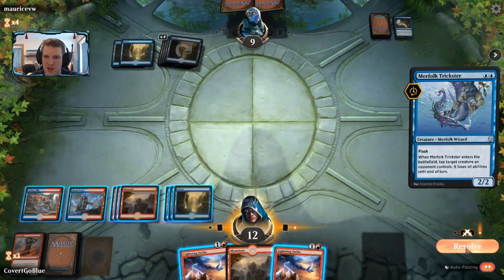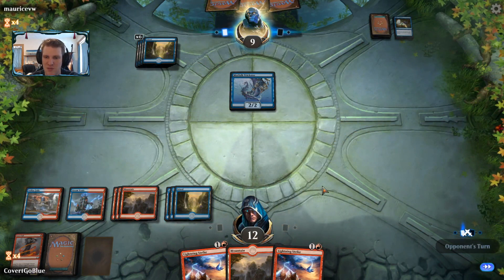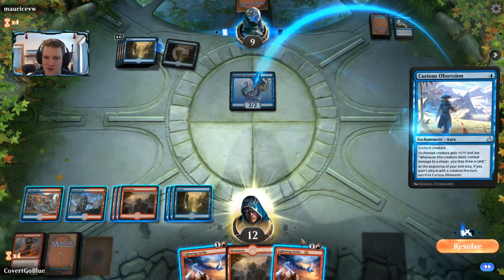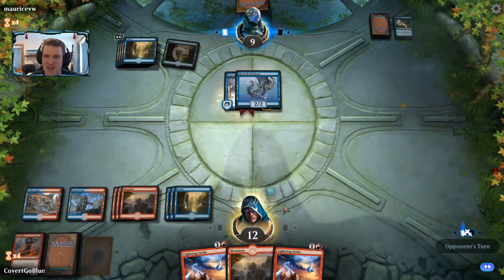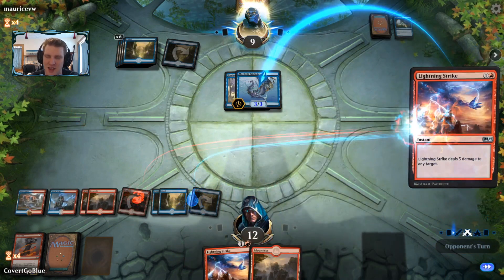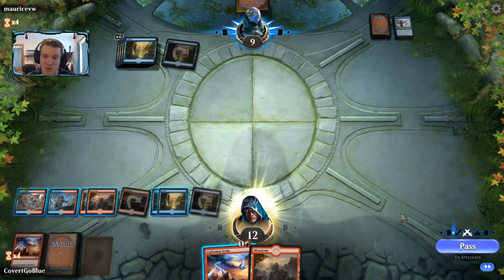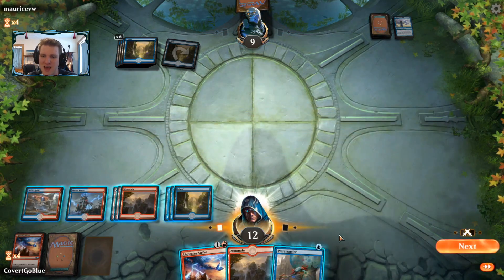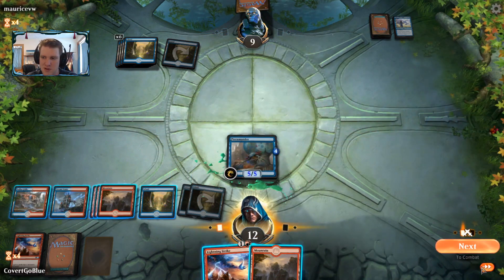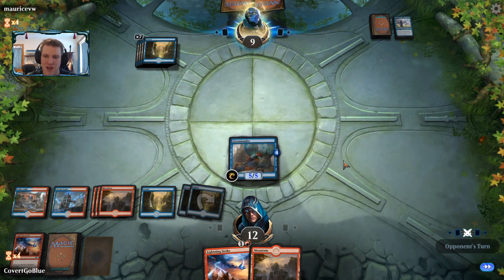There's a Trickster — see if the opponent wants to suit it up with Curious Obsession. Here it comes. Let's see if the opponent's last card is also a Curious Obsession, but do this before attackers in case the last card is a Chart a Course. That last card — I think it's a Spell Pierce, a card that does absolutely nothing in all the situations we've been through. We drew the 5/5 Terramander off the top — that's what you want to see.